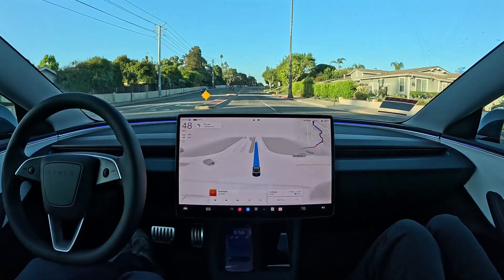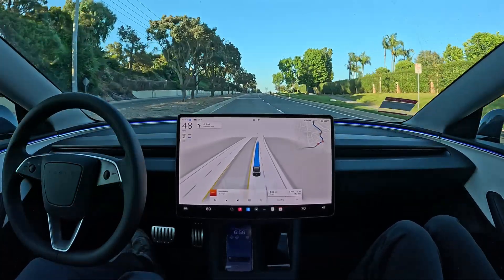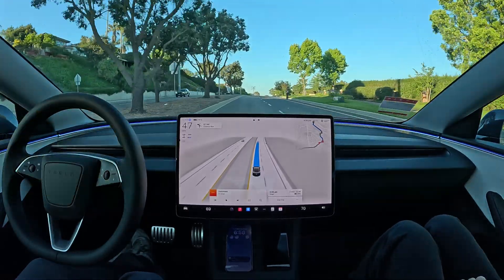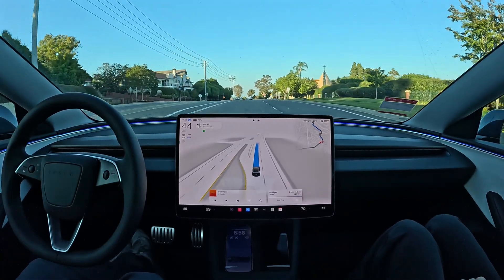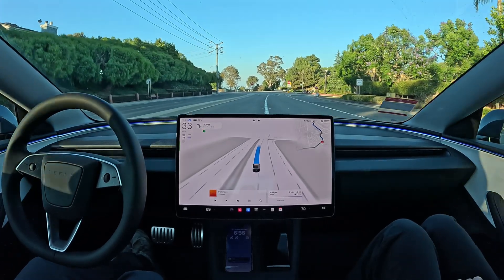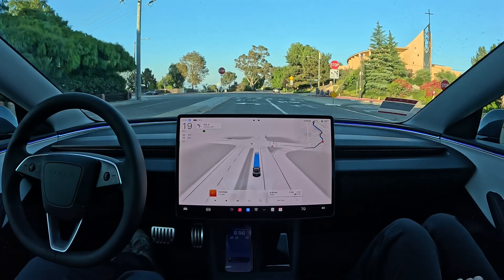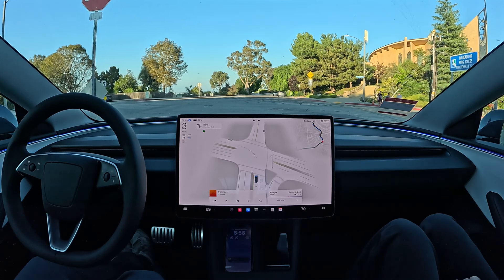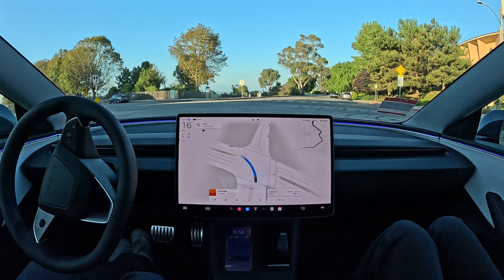Next we have to make a left turn onto Crenshaw Boulevard. There's someone riding their bike on the right side. It's smoothly dipping into the left turn lane — very nice. We have people crossing here, the intersection looks all clear, and sure enough, it goes ahead.